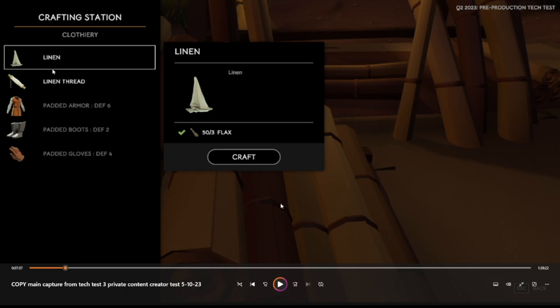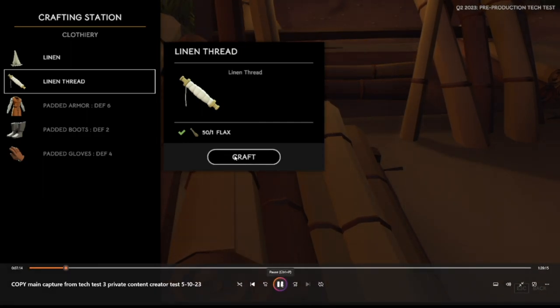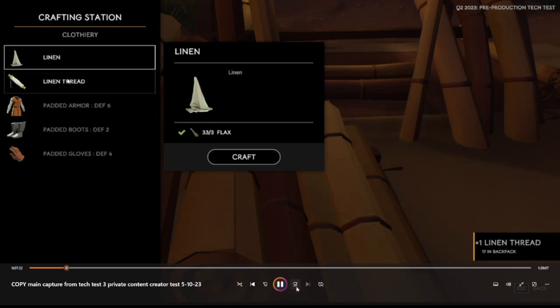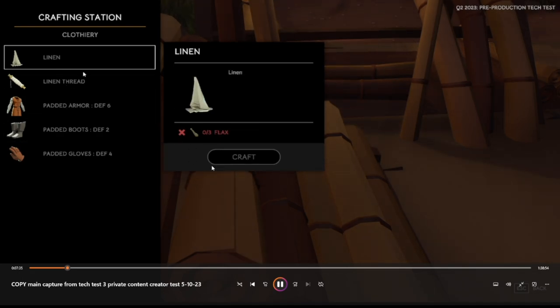Keep in mind that linen thread is also used for bow strings, so when we look at the archery stand crafting station you'll see how much the component cost is for bows as well. I started with about 50 flax and made a few of each. I think I messed up and made too many linen threads at the start and had to go back and get more flax to make the armor.